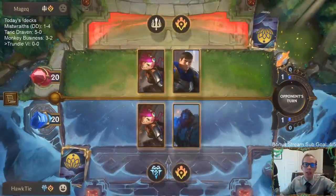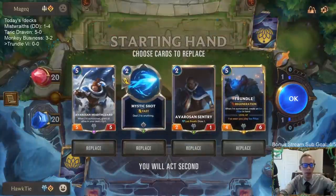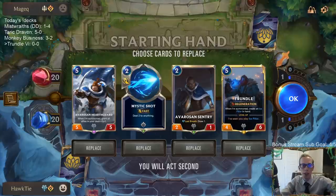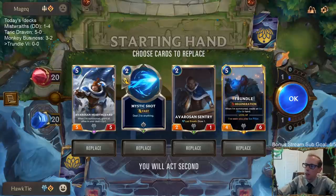Puppy is a Shiba Inu — my dog, her name is Puppy. Alright, opening hand: Avarosen Sentry, Mystic Shot, Hearthguard. Keeping all those. I don't know if I keep two fives — I probably don't keep two fives, so either keep Trundle or Hearthguard.